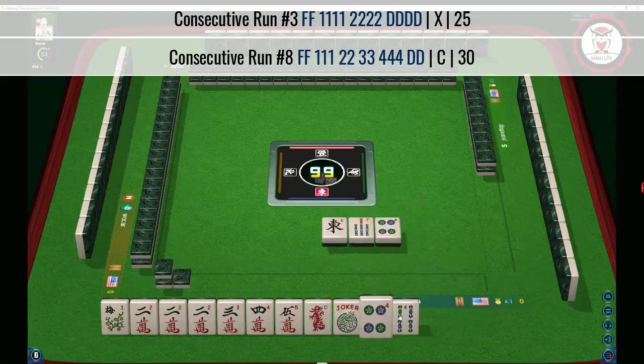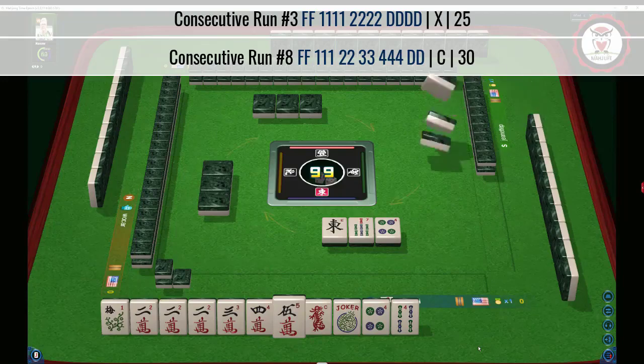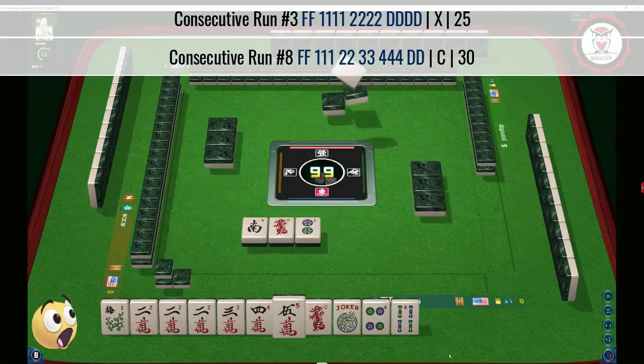Right now we have numbers with fours in our discards. Two-three-four-five concealed — if we can get that red dragon back. We got the dragon — nice!